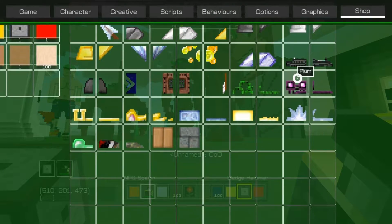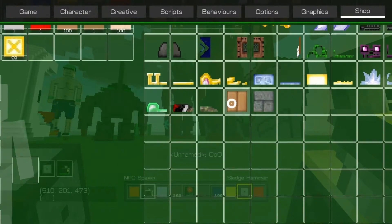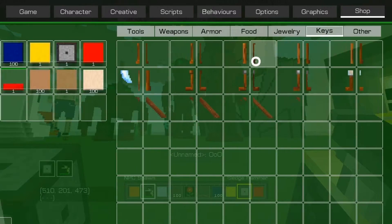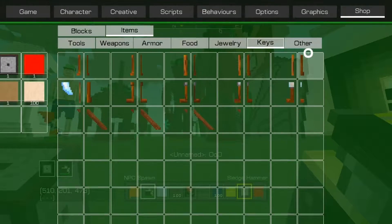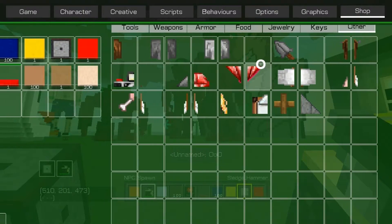Look at all this stuff. I don't even know what this is — looks like part of a key. Actually, yeah, that is part of a key, because look, these are all keys too. It's all weird. I don't know if this is parts of pickaxes or sticks or whatever it is. Like, look at all this stuff, it's weird.